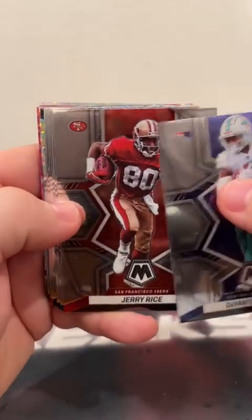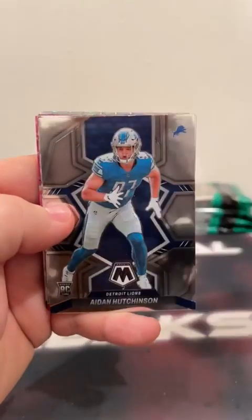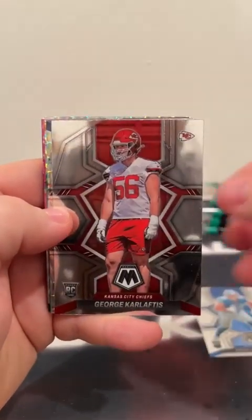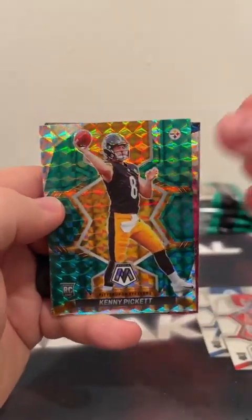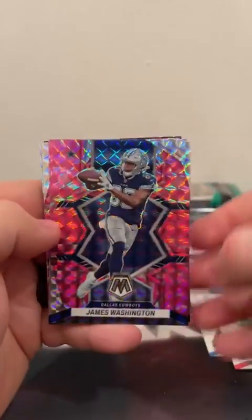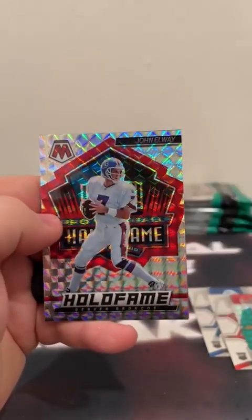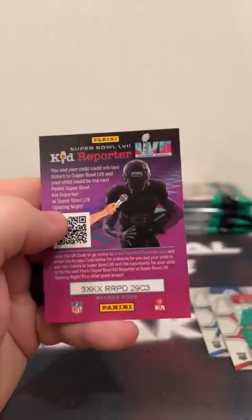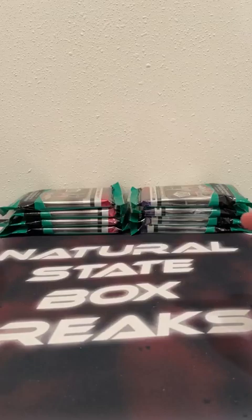Cello number two. We've got Devontae Parker, Jerry Rice covers Tony Buscelli, Derek Henry, Darius Slay, Davis Mills. Rookies: Aiden Hutchinson and George Karloftis. We've got a Silver Mosaic Justin Herbert. How about Kenny Pickett on the green mosaic? Pink camo: James Washington, Laramie Tunsil, and Bailey Zappi. We've got a Touchdown Masters Kyler Murray, Silver Mosaic Hall of Fame John Elway. So nice cello — Zappi on the pink, our first Kenny Pickett on the green, Karloftis and Hutchinson rookies, Detroit Lions.